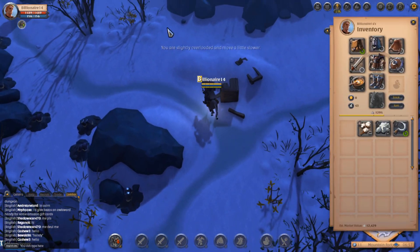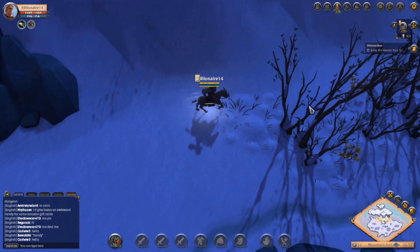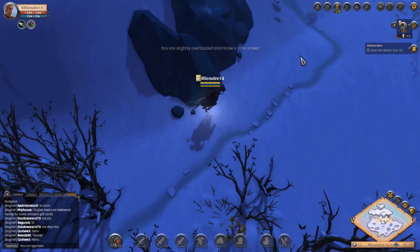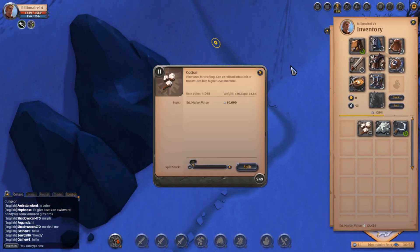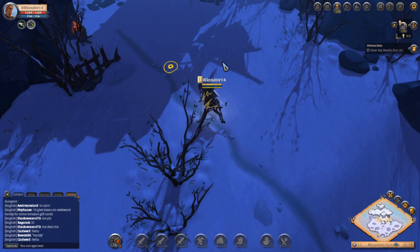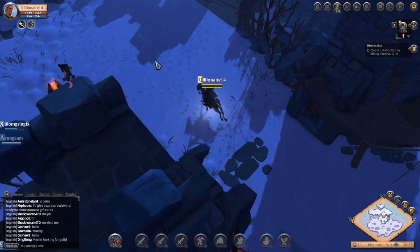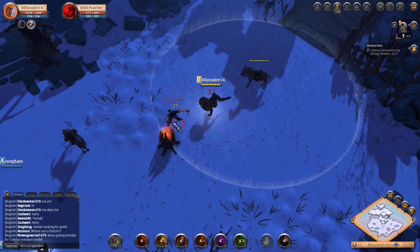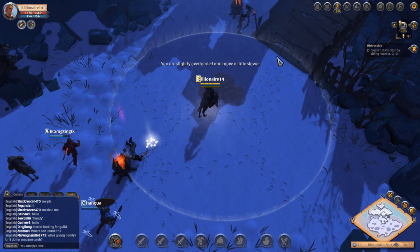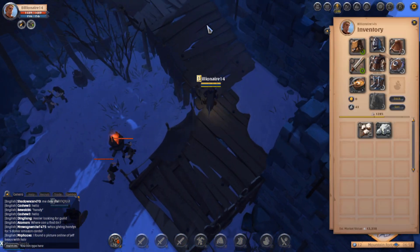I'm going to stop just before I hit 130% weight so I don't get the speed penalty. I've got just over 500 fiber and a couple of rocks from when I was getting my tool earlier. We're going to leave the island, head over to Limhurst, and go from there. I'm going to refine up all of these fibers and we'll go from there.